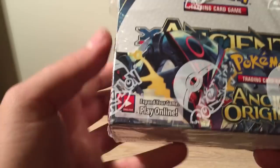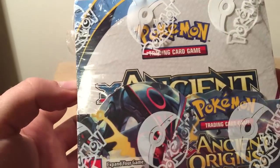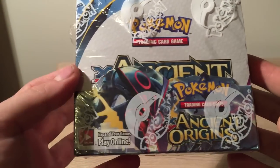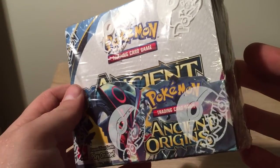Hi guys, Unboxed Noob here with an Ancient Origins Booster Box. We got 36 packets of cards to open up here. Can we get Hoopa, Rayquaza, Primal Groudon? I don't know what we'll get, let's hope we get something good.